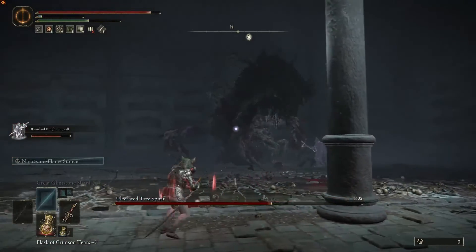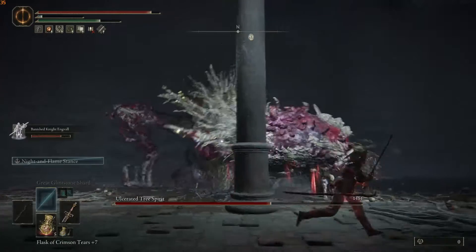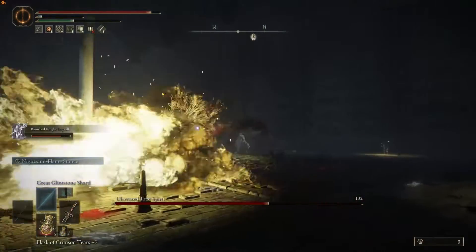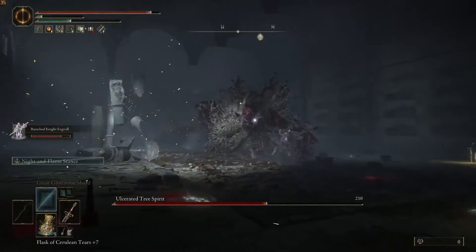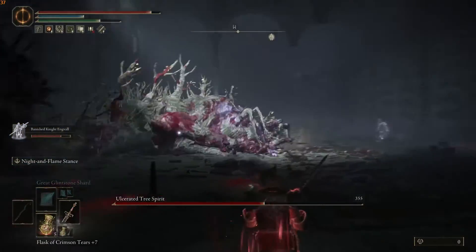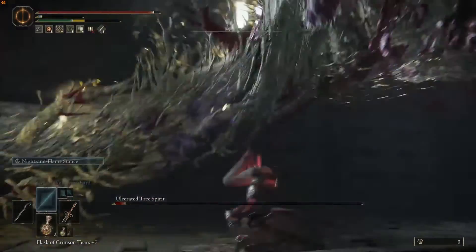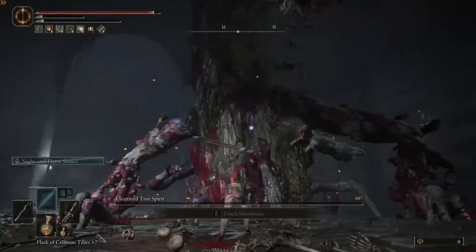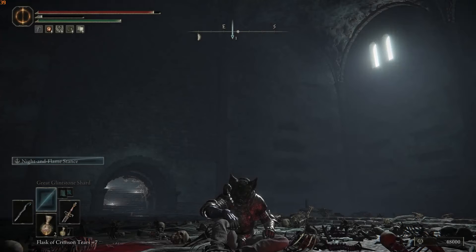And if you do have a companion to attack it and take aggro, then it makes it very easy to just hit it over and over. As you can see, the flame attack on the Ulcerated Tree Spirit does insane damage.